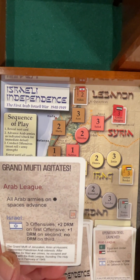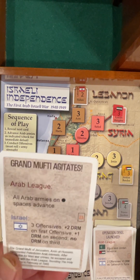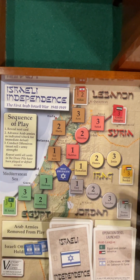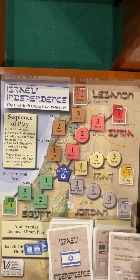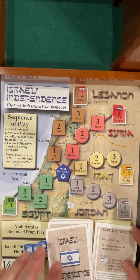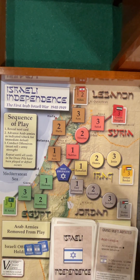Grand Mufti agitates — all Arab armies on round squares advance. We're doing good in that we've been avoiding that. Three offensives, totally wasted. In a way it's like, wow, this would have been nice to have this card later — kind of a waste.